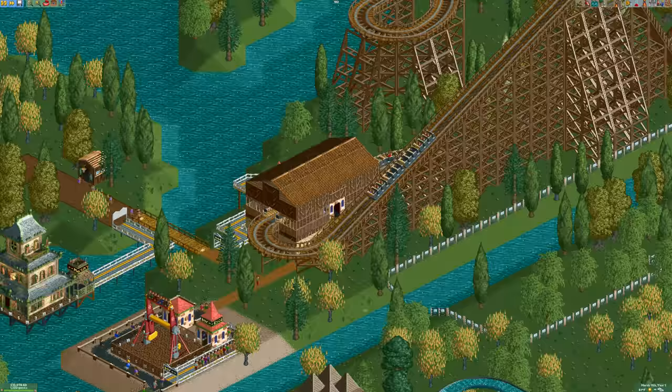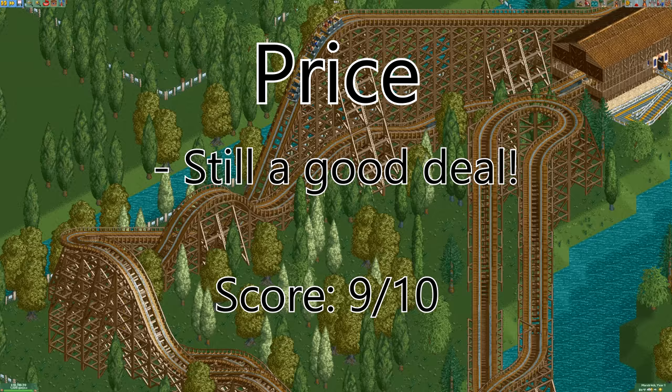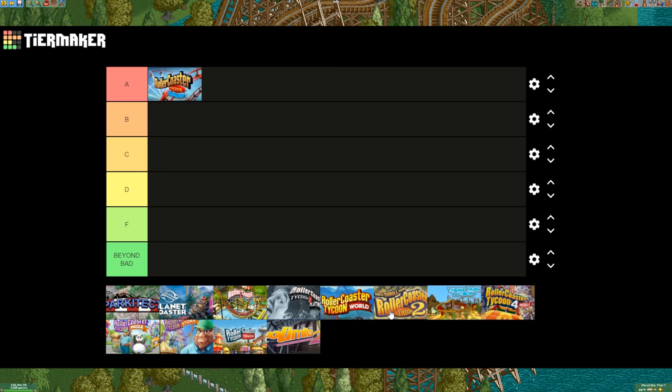The next game I'll be rating is RollerCoaster Tycoon 2. It's essentially the same game as the first, but with added features and new content. The main difference is the price, where it's nearly double the price of the first game. Due to this, I'll be deducting one point from the price category, but keeping the rest of the scores the same. This gives RollerCoaster Tycoon 2 a score of 8.75 out of 10, landing it in the B rating. It's still a great game and I definitely recommend it.